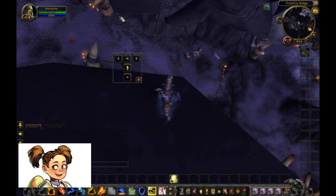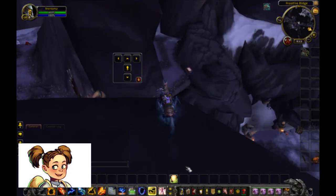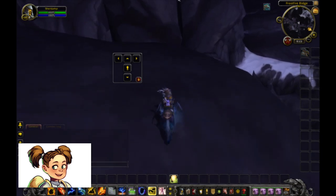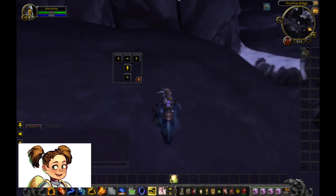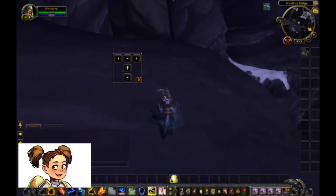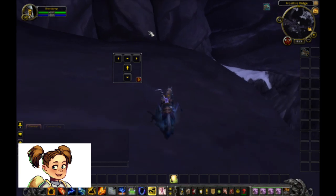Now it depends on your class obviously — there are several ways of doing this. If you have the slow fall trinket off of one of the rares in Shadowmoon, you can run to the edge, slow fall, and make it pretty easily. A priest can also help with Levitate. Anything like that that will slow your fall will help.